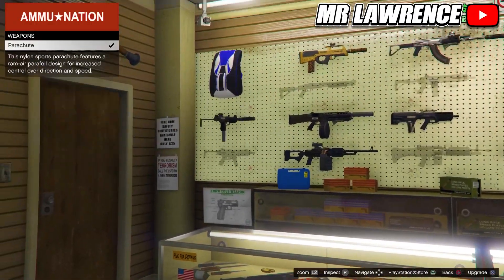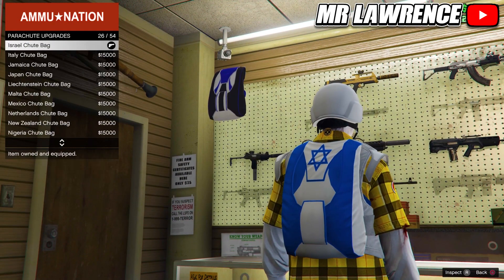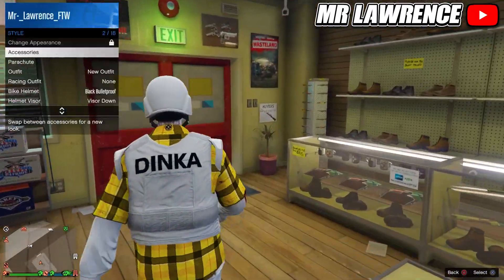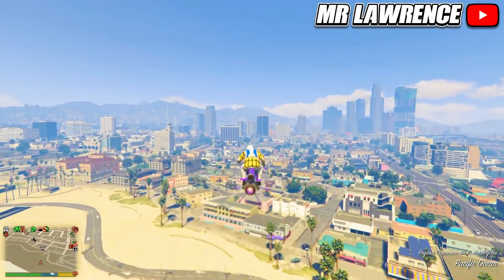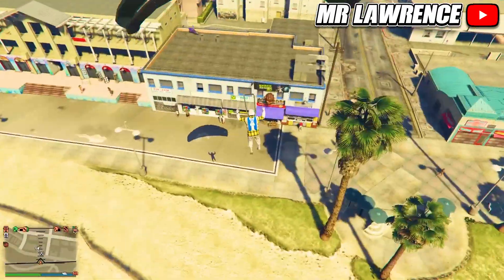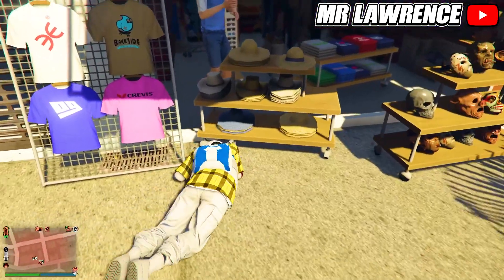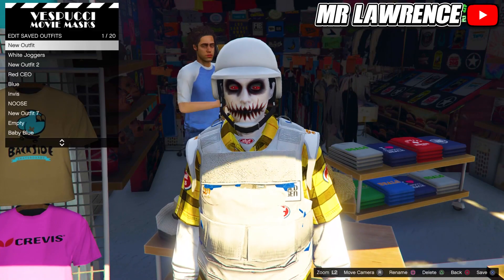Go to Parachutes, Parachute Bags and purchase the Израиль parachute bag. Equip the parachute and make your way over to the mask store with a flying vehicle. Then parachute right into the mask store and start spamming right on the D-pad to access the mask store. If you did it correctly, you can now save your outfit.